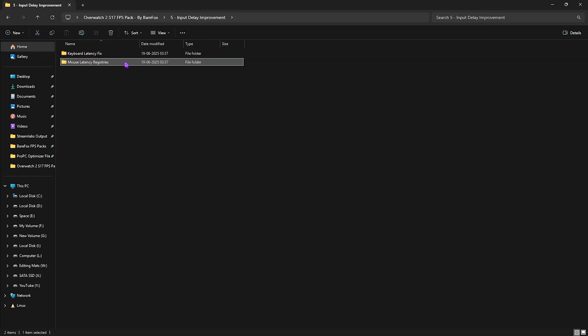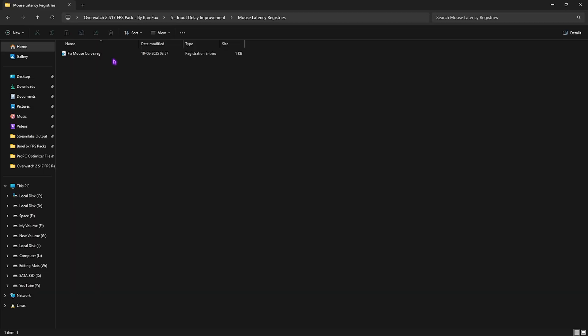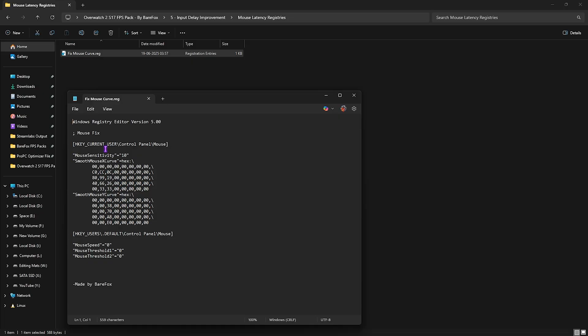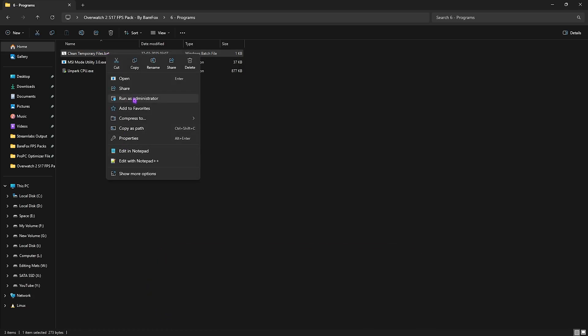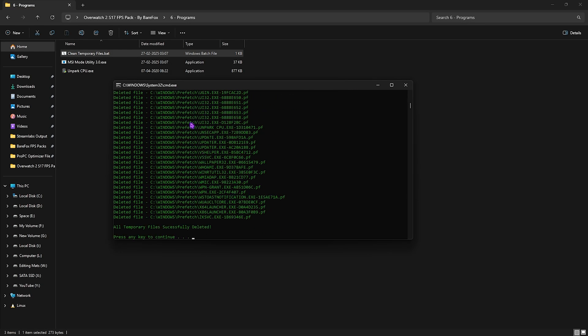The fifth folder is Input Delay Improvements, containing a Keyboard Latency Fix and Mouse Latency Fix. For the keyboard fix, leave your keyboard specs in the comments and I'll tell you which buffer to apply. For the mouse fix, there's a Fixed Mouse Curve setting inspired by pro players — this configures the correct X and Y curve for your mouse to make movements feel more natural and lifelike on screen.